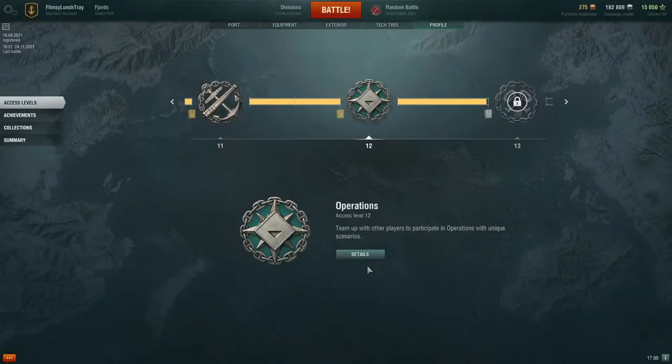Welcome to World of Warships, back to our new player guide part 18. We have been at access level 12, but today in this video we're about to unlock access level 13, which gives us access to our inventory.